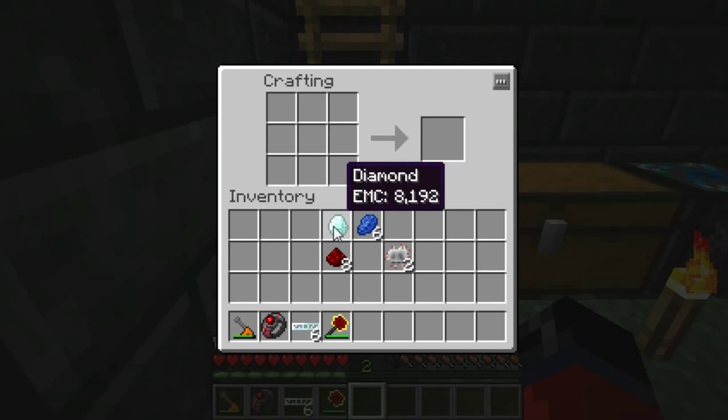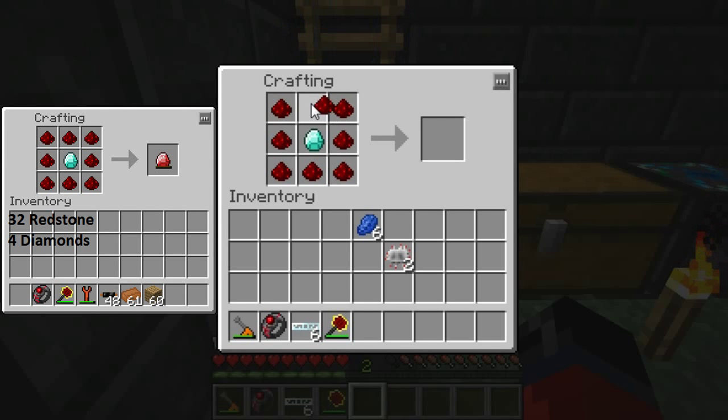Next we need to make an energy crystal. Again, if you don't know how to make this, you can reference the crafting grid over in the left hand corner. And as you can see, that gives us our energy crystal.